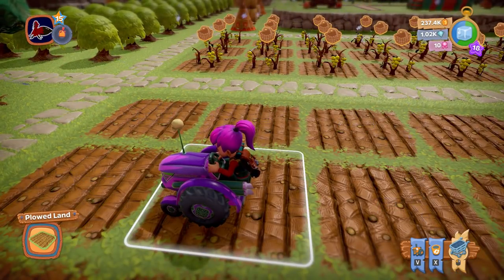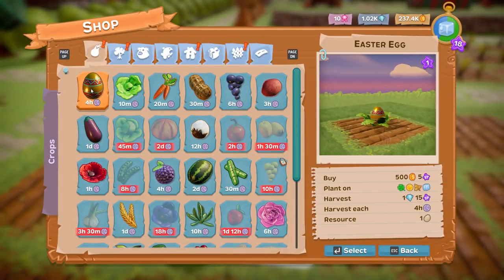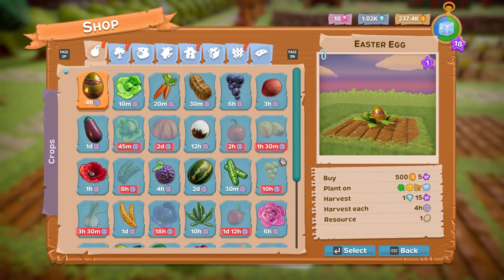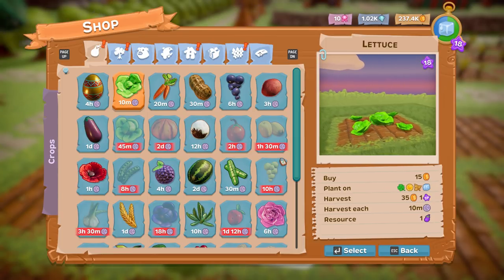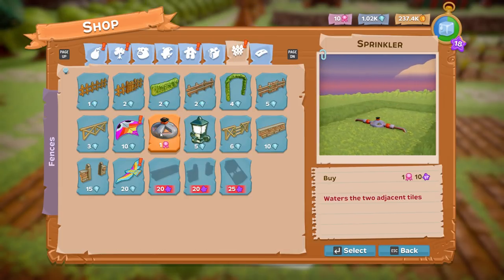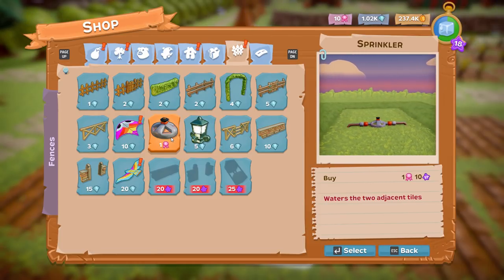We should be planting Easter eggs! I'm going to plant a massive field of Easter eggs. Let me see what I can even get for these — oh look, I can get a sprinkler that waters two adjacent tiles. These are all new!